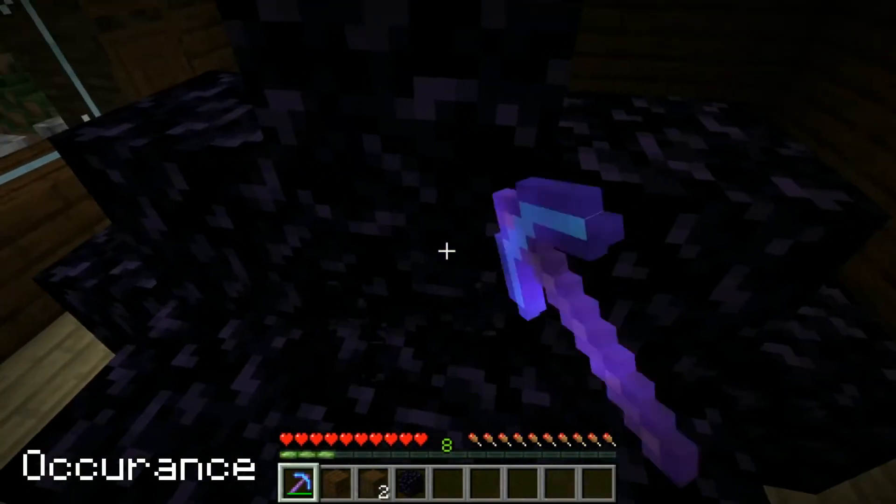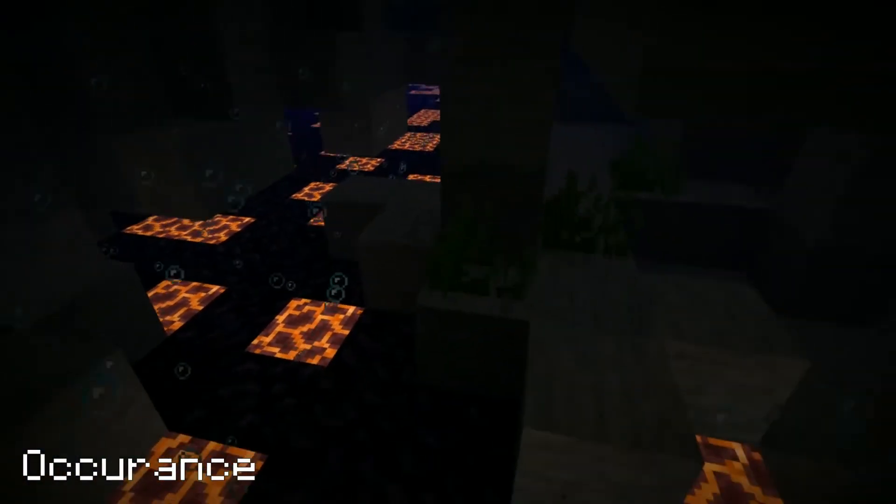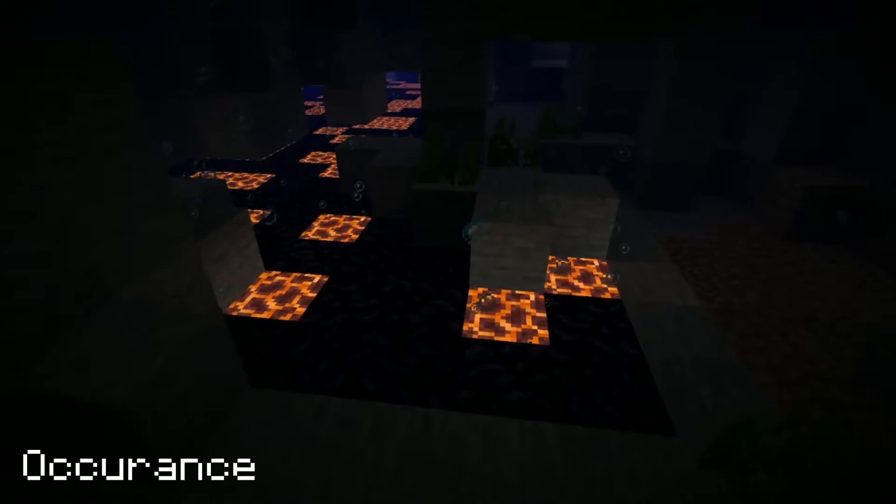Obsidian conceals a diamond block in one of the mansions. It can also be found deep in ocean ravines and caves where obsidian covers the floor alongside magma blocks.